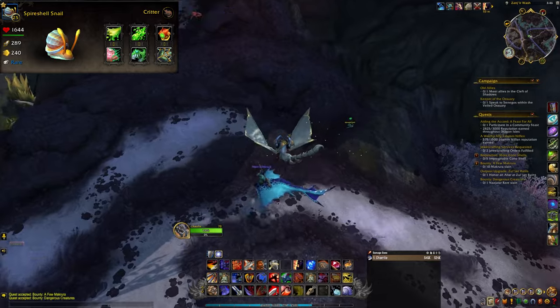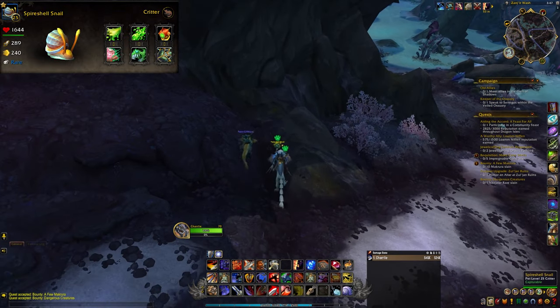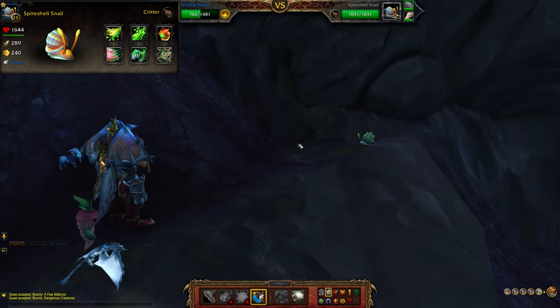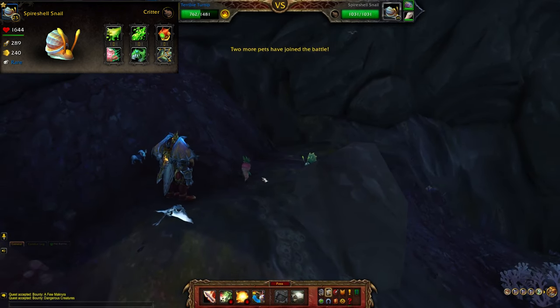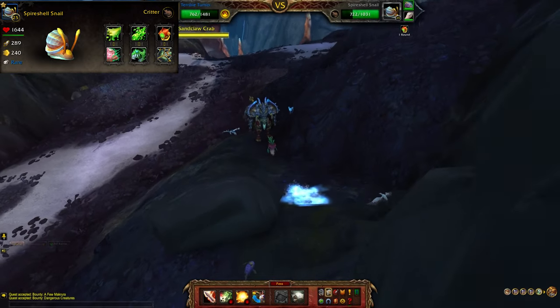Spire shell snails can be found literally all over the zone of Nazjatar, so it should be easy to find this one. It should also be noted that fighting other battle pets in these zones have a chance of snails popping up as a second or third pet in the fight, so if you're having trouble finding a specific snail, just start fighting anything you find.